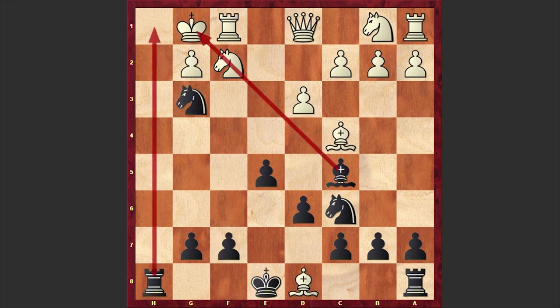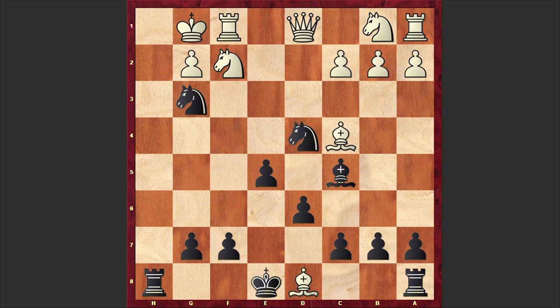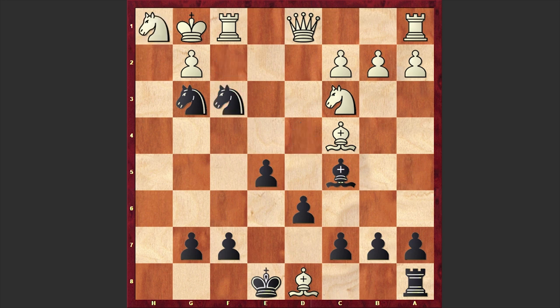But in our game after Ng3 we have d4, and Derrickson simply munched that pawn: Nxd4. Right now the threat is Rh1 check. For example if you develop your knight, then black can go for Rh1 sacrifice, and after Nxh1 can announce a checkmate. Truly a spectacular checkmate!